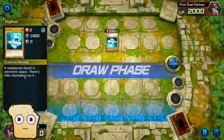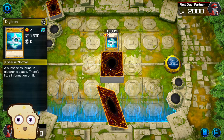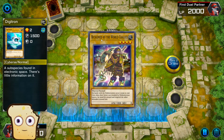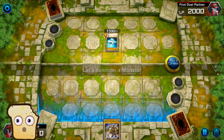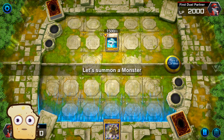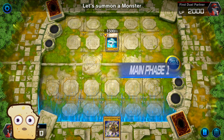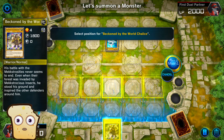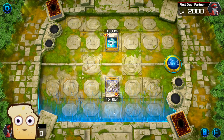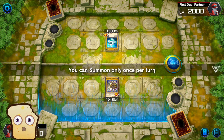A suspicious card found in electronic space. There's little information on it. This is my card. You have drawn a monster card. Let's summon a monster. How can I do that? Standby phase. Summon. You can summon only once per turn.